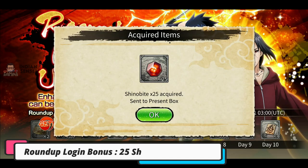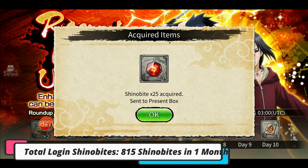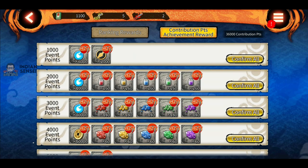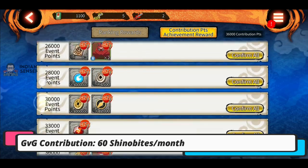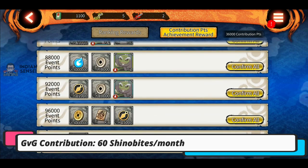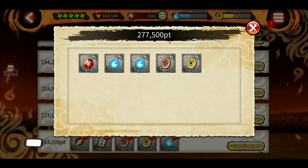Fourth is the roundup login bonus which is 25 shinovites every month. So total shinovites just from login bonuses is 815 in one month — that's really good. After login bonuses we have the fifth category: guild wars contribution. If you don't know how to contribute for guild wars, you can watch the linked video. From guild war contribution you get 60 shinovites total in one month.